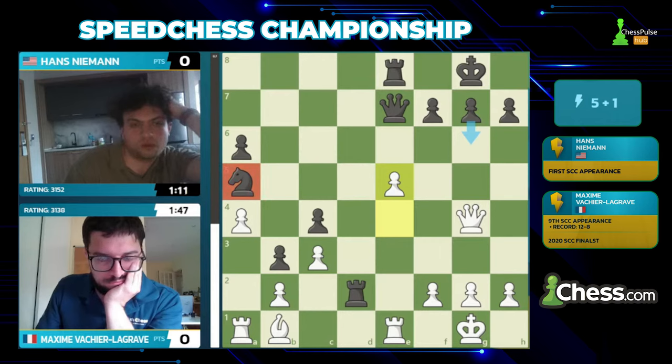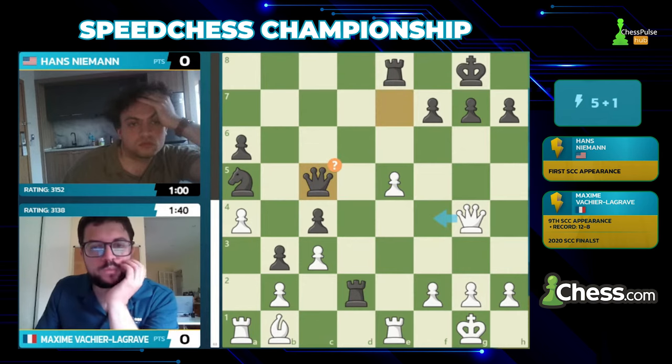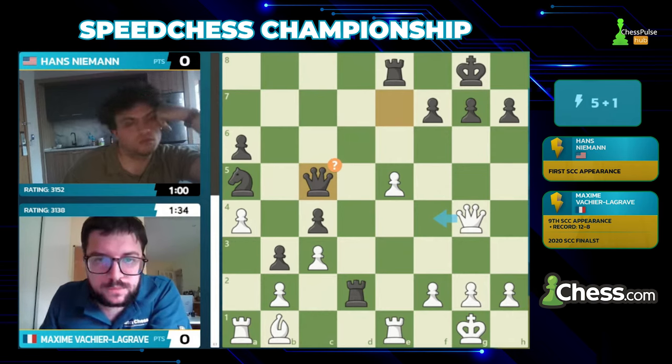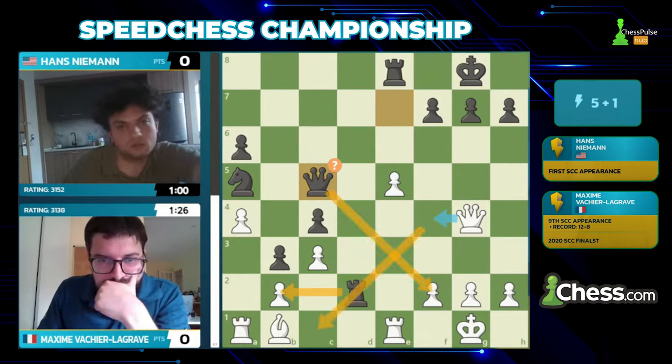Oh, this knight on a5 — I sang its praises just a second ago, but it's undefended. Taking on b2 is tempting — I think Hans will do that. Actually, queen c5 hitting the pawn makes sense too. He wants to first activate the queen, secure the knight on a5 somewhat, and then take on b2 next. After queen f4, rook takes b2 — that rook is sort of trapped on b2. You don't have queen c1, you relinquish the f2 pawn, and bishop f5 and e6 could let White take over the initiative pretty quickly.